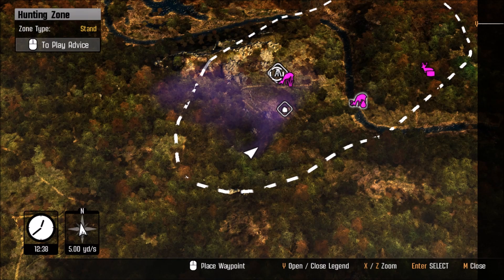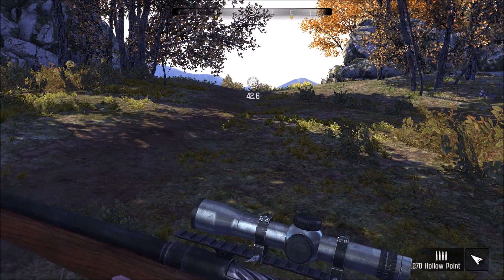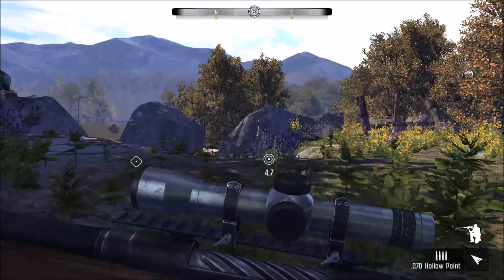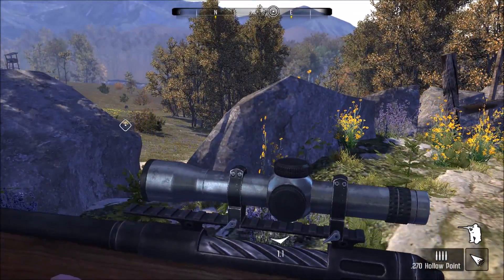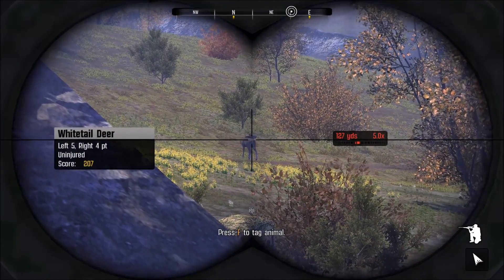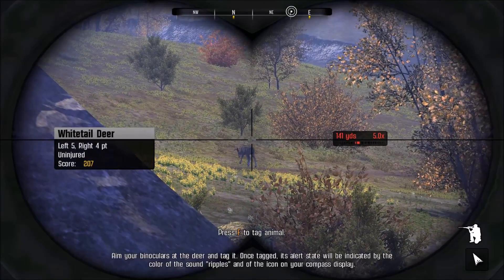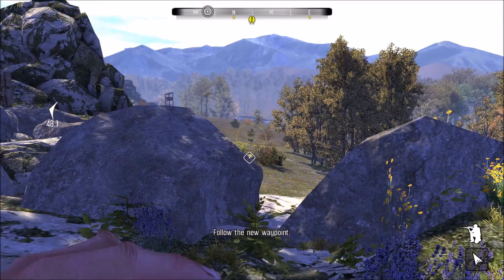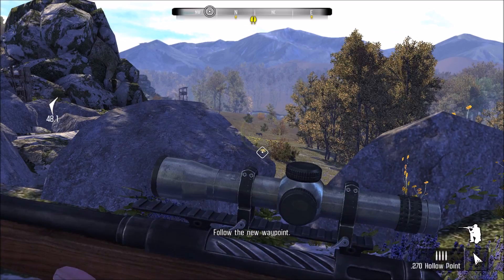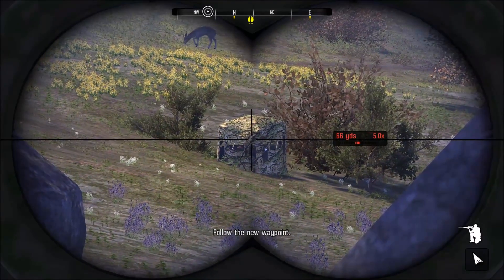We marked a spot by right-clicking the mouse button, then when we close the map it shows up on the compass. We spotted a deer — take out your binoculars and scan the area. It's a nine-point and it actually shows you a score estimate — he's going to score 207. If you press F it will tag the animal. There's a blind just over there, but with the wind the way it is there's no way to reach it without spooking the deer. Head along the tree line, stay in cover until you're downwind of him. The wind is bad — you can see the arrow on the bottom right of the screen.